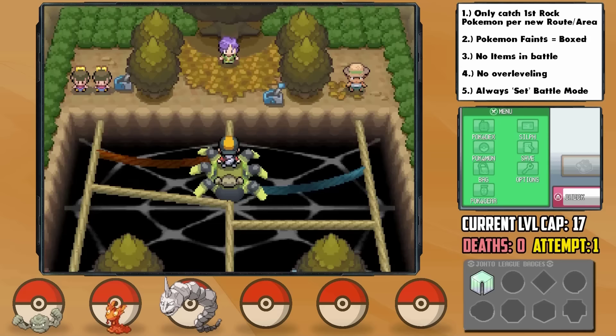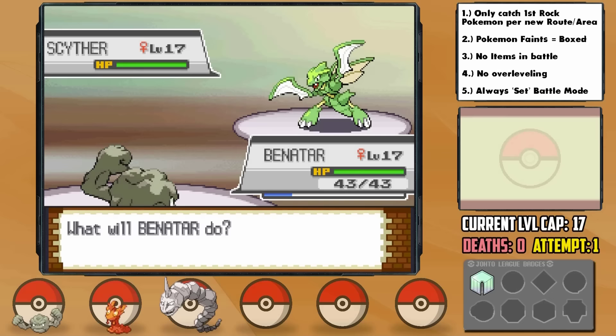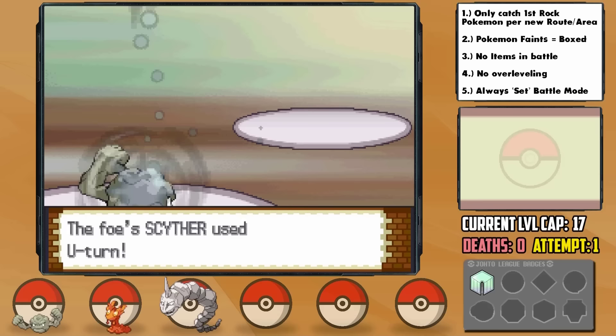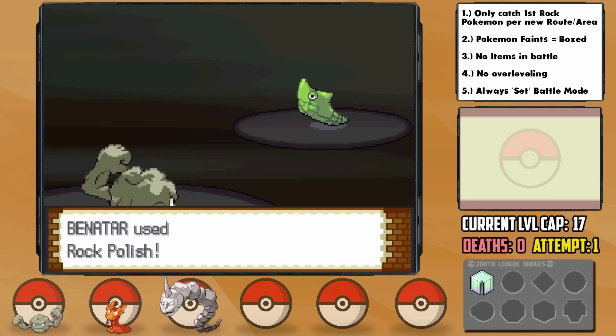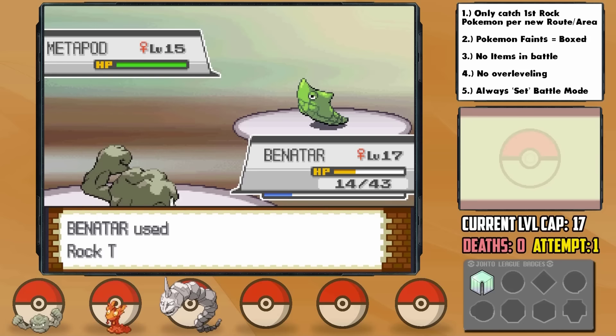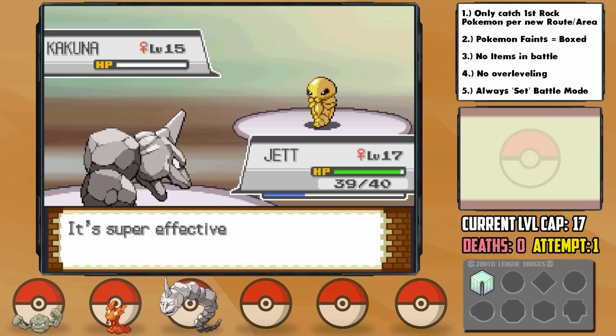In no time we reach Gym Leader Bugsy. He leads with Scyther, and I send out Benatar. He immediately goes for Leer, then we miss our four times super effective STAB Rock Throw. He goes for U-Turn which did a lot of damage, pivoting into Metapod. Rock Throw just barely doesn't KO, so I take advantage by using Rock Polish to set up since Metapod only has Tackle. We get a few Rock Polishes off, take out Metapod, and then outspeed Scyther to one-hit KO it with Rock Throw. Benatar tries to learn Self-Destruct upon level up — great move for a Nuzlocke. A switch into Jet handles the Kakuna, and we get the badge deathless.